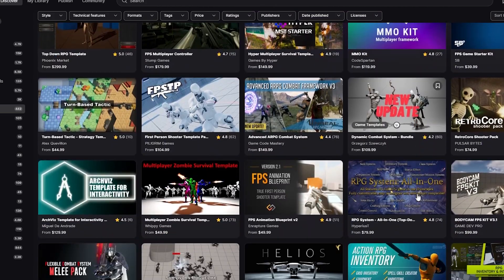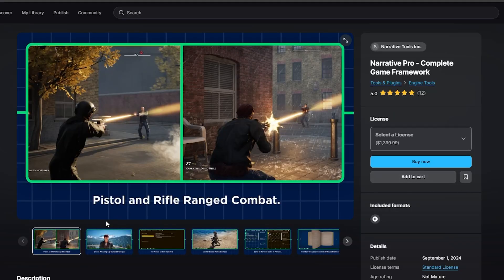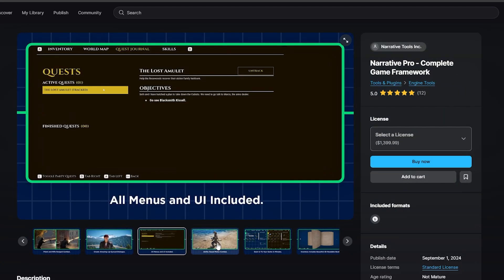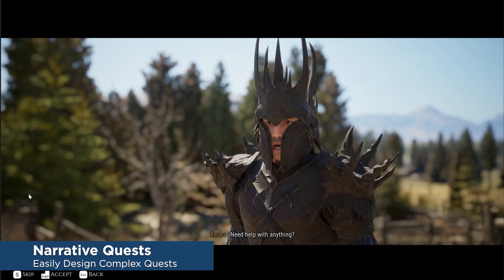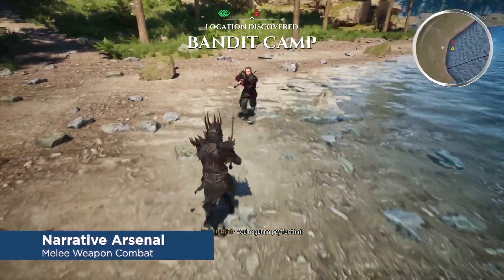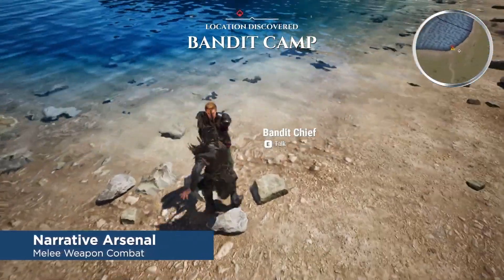Some of the most popular templates include the Narrative Pro Complete Game Framework — an entire story-driven gameplay system featuring a questing system, combat system, inventory, gameplay settings, and much more.